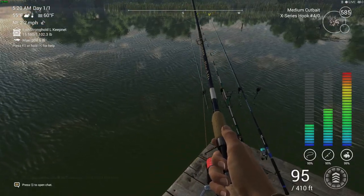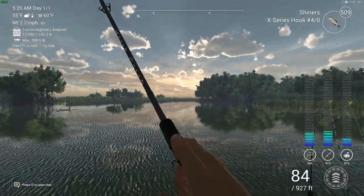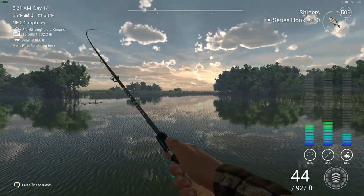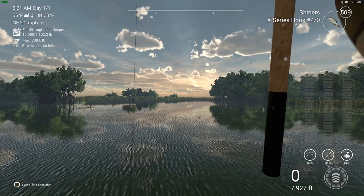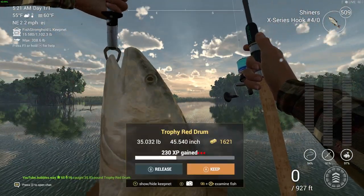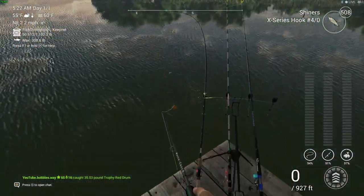Let me grab this one — it's on the better float rod so it should be easy to reel in. This is a pretty quick place to fish, to be honest. I'm going to make a few other videos here in the Everglades catching other types of fish as well, not just the red drum. And there you go — trophy red drum, 35 pounds. Not too bad, that's pretty good.